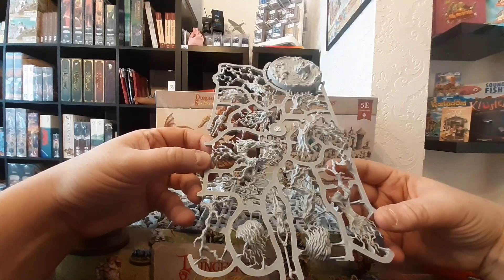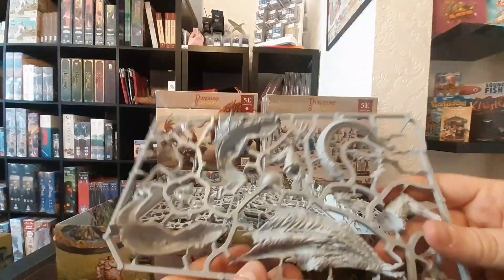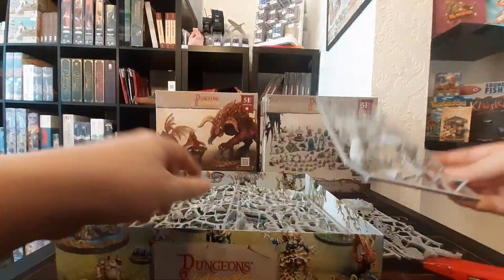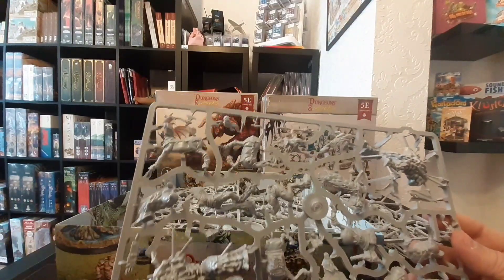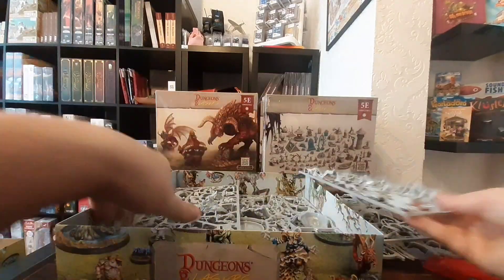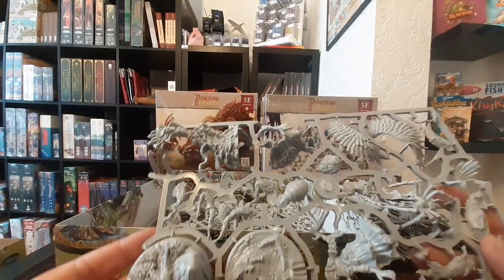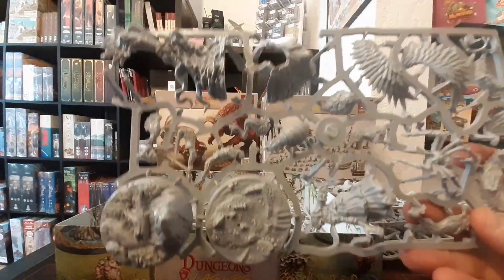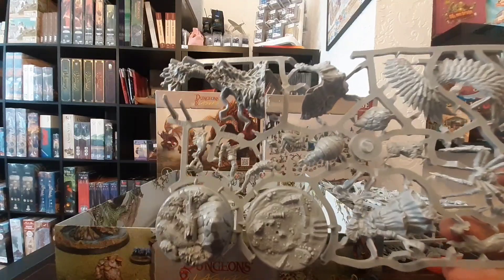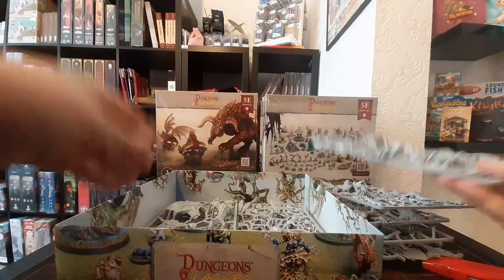There we go — that is the tree. We've got the dragon, the wyvern, the swamp monster thing, which is very cool. Is that a manticore? And a couple more bases here — looks like we've got some spiders.